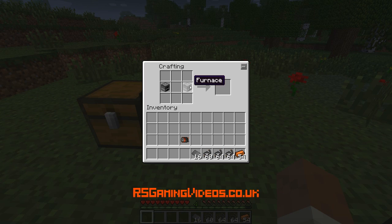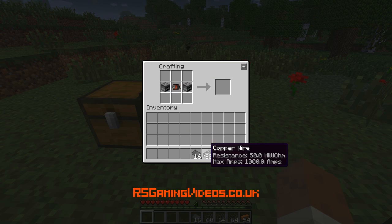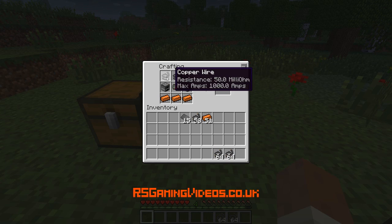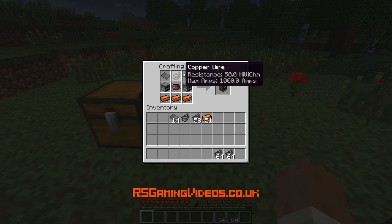We're going to actually make the generator now. We've got the two furnaces on the sides, motor in the middle. We're going to want steel plates at the top — and bronzing along the bottom. Hmm, I've done something wrong. Is it wire at the top, or the other way around? There we go — steel plates on the outside top and copper wire in the middle top. That way we've got our coal generator.